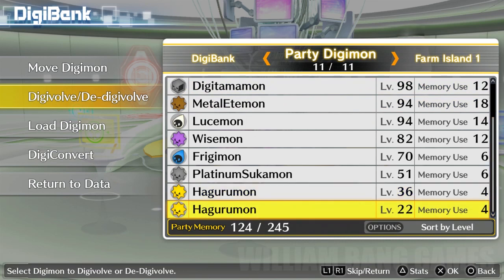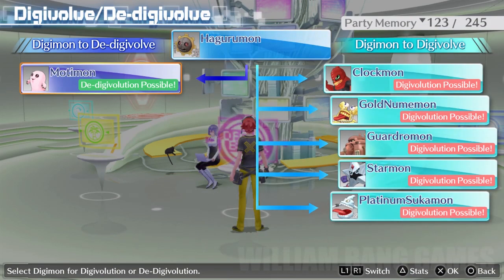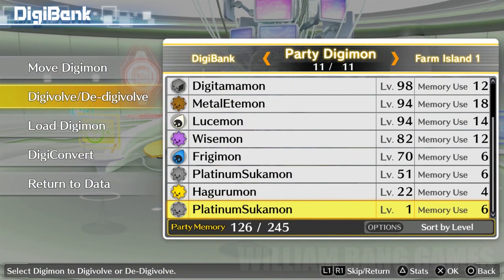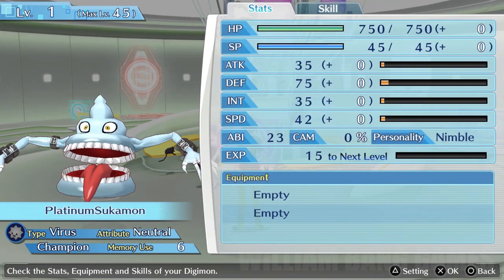We're back today and I'm condensing everything into one video. We're making the beginner one and the late-player one. Basically what you just saw was the late-player version — you can get 100,000 experience per battle. Now the beginner one: if you get Motimon and digivolve into this gear-looking guy, Harurumon or whatever, and then go to Platinum Sakamon, he'll give you experience too, but he is really, really weak, which won't give you that much in terms of battle strength.